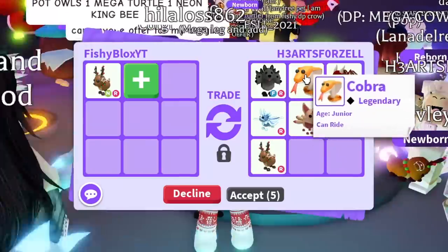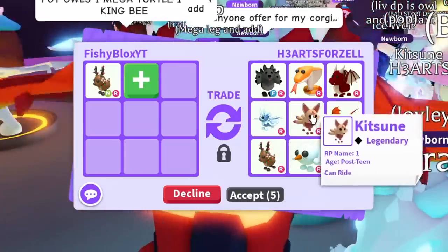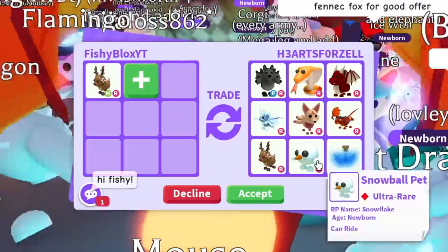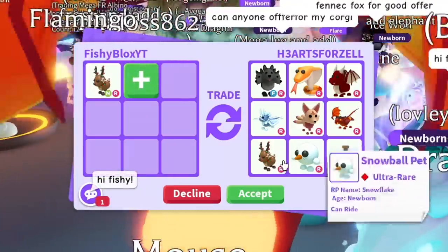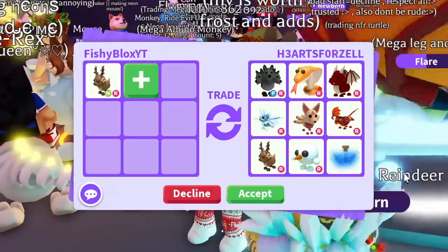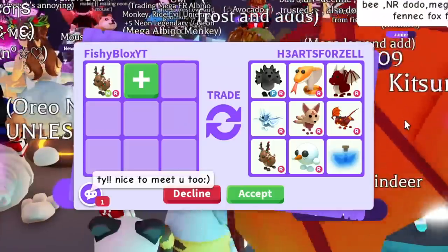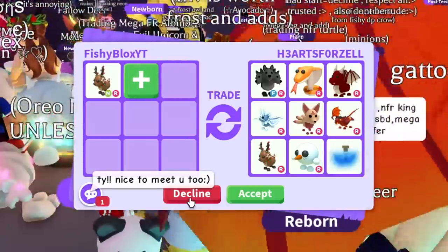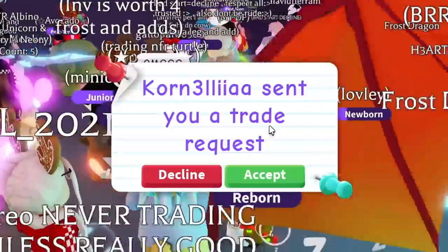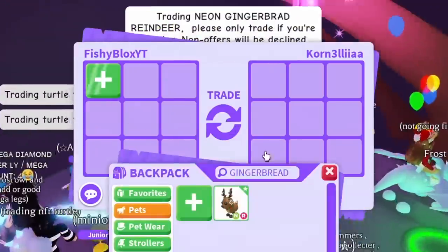First offer in the new server: we have a cerberus fly and ride, a ride cobra, ride dragon, ride ice moth dragon, ride kitsune, ride lava dragon, ride gingerbread reindeer, ride snowball pet, and a fly pet potion. This has to be the best offer so far — just with the lava dragon alone that's already a crazy offer. So it's either this one or the neon queen bee offer as my top two.